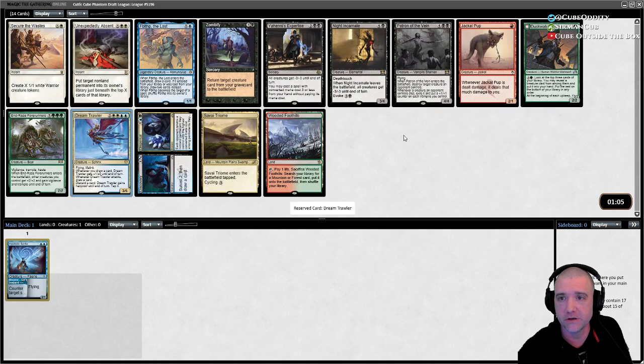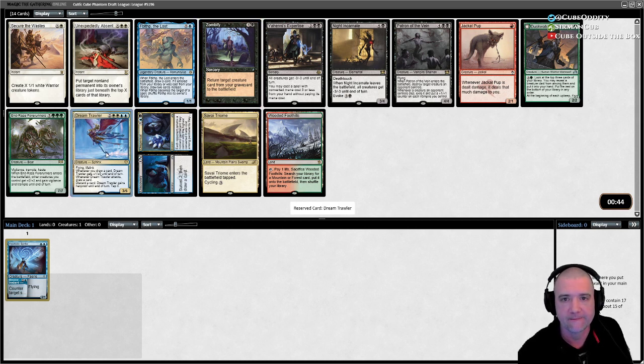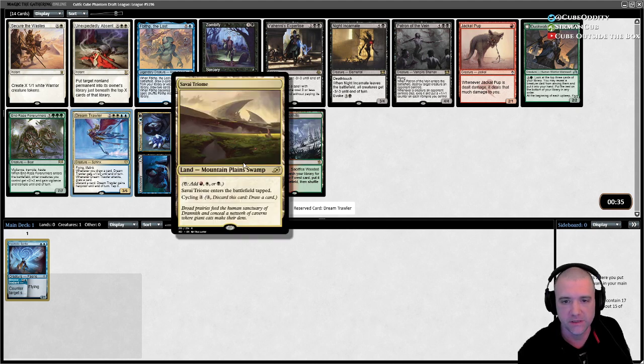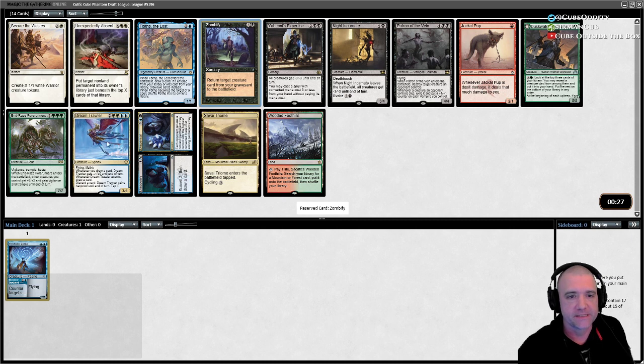Dream Trawler is a very good control finisher. Henny's is a decent sweeper, not the best. I actually really like Zombify as well — that's the kind of reanimate you can get in this deck. It's Zombify or Trawler, and I think Trawler is the better overall finisher if we get into white-blue.